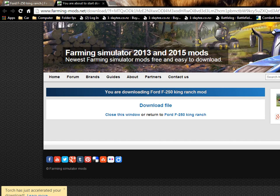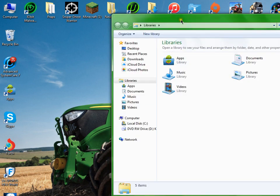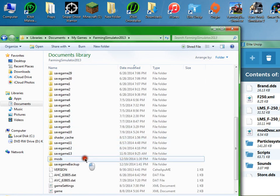Now it's done. Click on the file, then minimize Torch. Let it load up. Before you do everything else, click on the Library, then go to Documents, then go to My Games, then Farming Simulator, then the Mods folder.